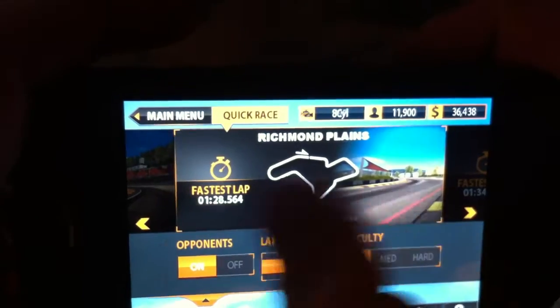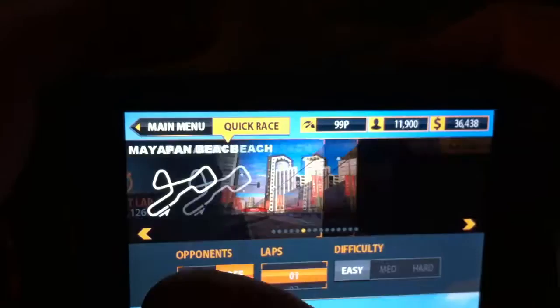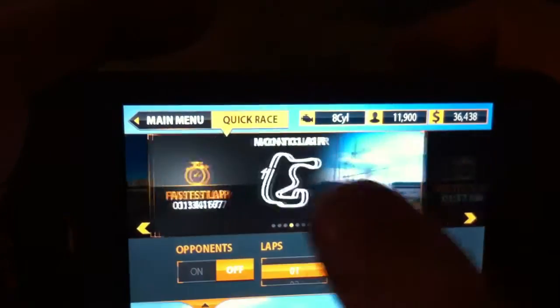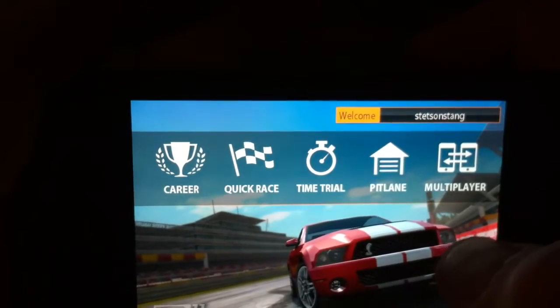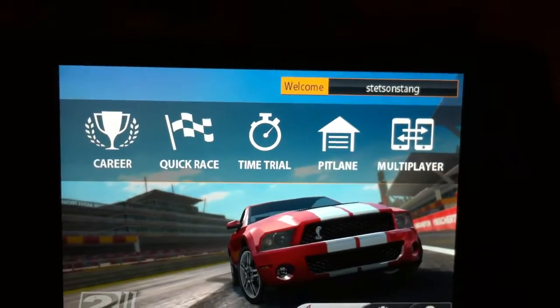You can choose from a bunch of different courses. The farther you get, they get a lot harder. Cars can skid out. You go to the menu and you've got Career, Quick Race, Time Trial — you guys probably know what all those are.